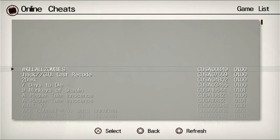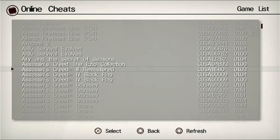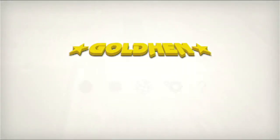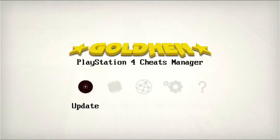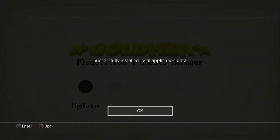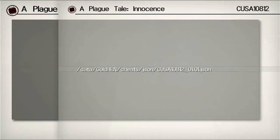In the online database you have access to all cheat codes online — again, this is available on the new version. These are the list of cheat codes available with the title ID and game version next to them. The title ID and game version of your game must match these if you want to apply them. For offline usage, make sure the database is updated by hitting Update, so the app downloads the latest database into the PlayStation 4. You can also see where the JSON cheat code files are stored by going to the Cheat menu and hitting Triangle to see the path.